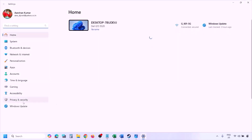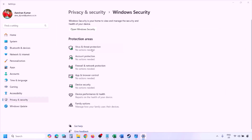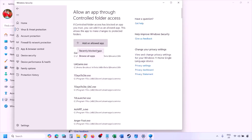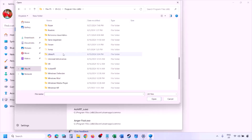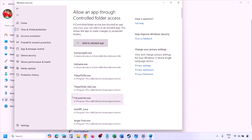Open Windows Settings and go to Privacy & Security (Windows 11) or Update & Security > Windows Security (Windows 10). Click on Virus & Threat Protection, scroll down, click on Manage Ransomware Protection, click Allow an App Through Controlled Folder Access, click yes to allow, then click Add an Allowed App, browse all apps, navigate to the game installation folder (Steam > steamapps > common > game folder), select the game exe file, and click Open.